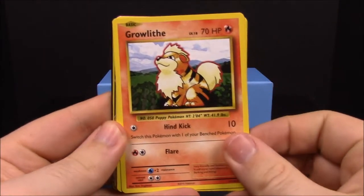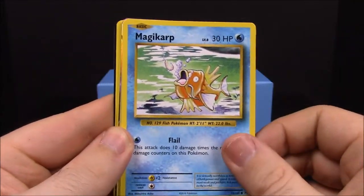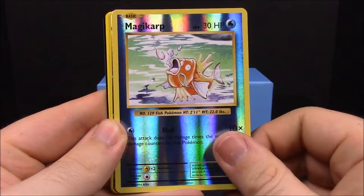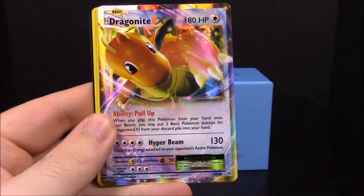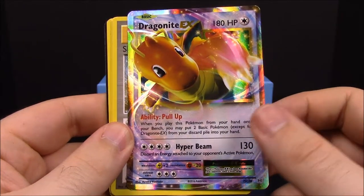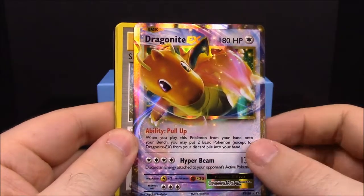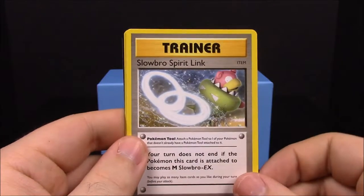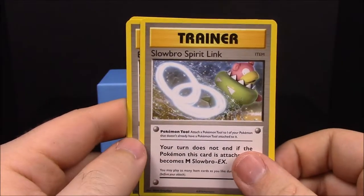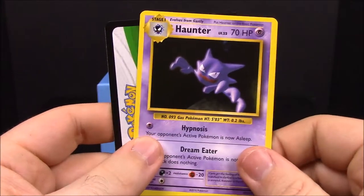Next up we have the Mega Venusaur pack. First up we have Growlithe, Rattata, Electabuzz, Magikarp, Drowzee, reverse Magikarp — and we got that Dragonite EX! That is awesome. It looks just like the one we opened in that last box. That's really cool. Then Slowbro Spirit Link trainer, Brock's Great Ball trainer, and Haunter.